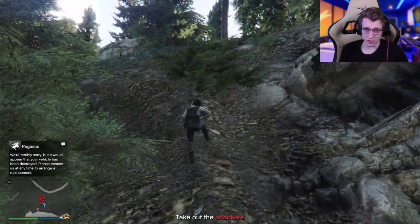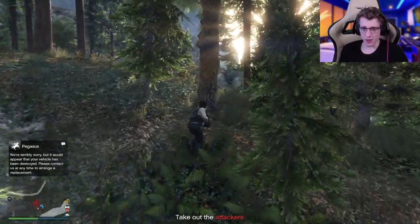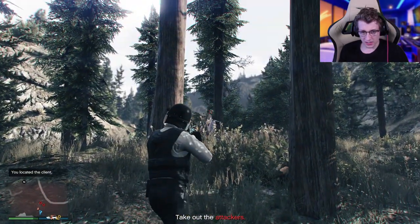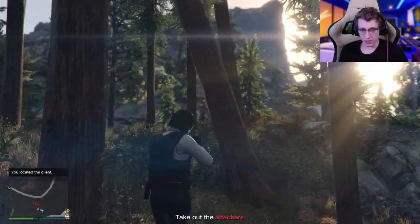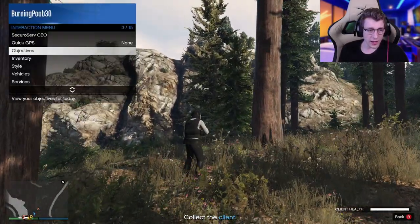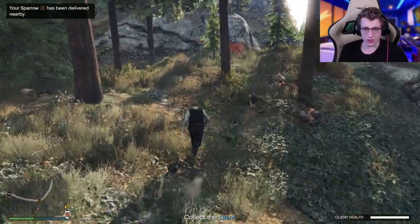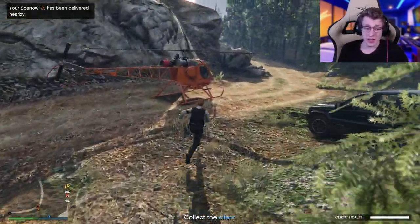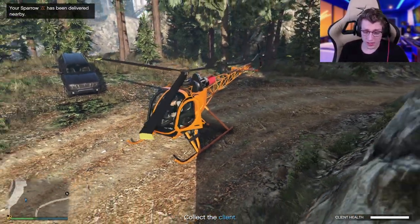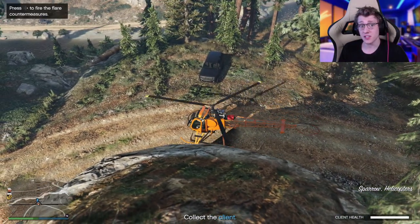Let's just pull out a combat MG and kill all these attackers really quick. Then we're just going to get out our Sparrow and pick up our bodyguard. The guys you have to kill really don't do much — they're kind of useless. So now we're just going to go to services, Kosatka, get our Sparrow out, which is going to spawn right here. The best thing about the Sparrow is that it literally spawns wherever you are instantly — pretty easy to use.